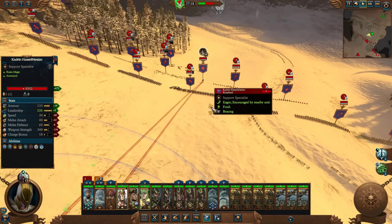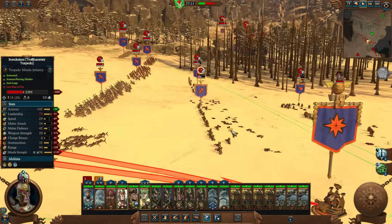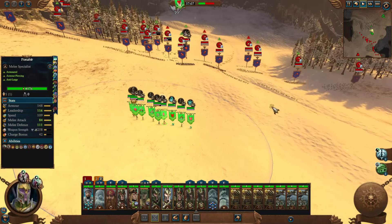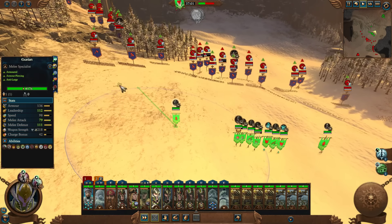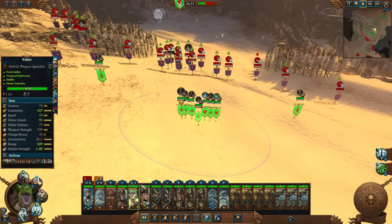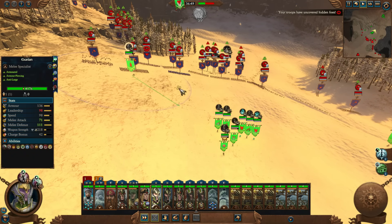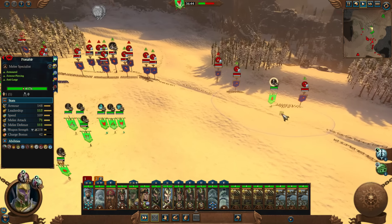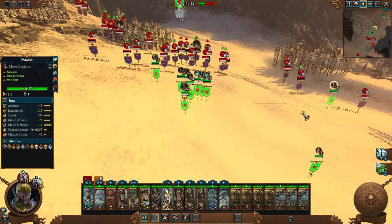The reinforcements are on the way — we've got to try to bring them in here. These guys, bring them in this way, don't let them go wide. Bring them over here, get their attention and bring them over. That one's going a bit too wide — need to get its attention, come this way. Might take a little bit of damage but that's okay — get its attention, come this way.